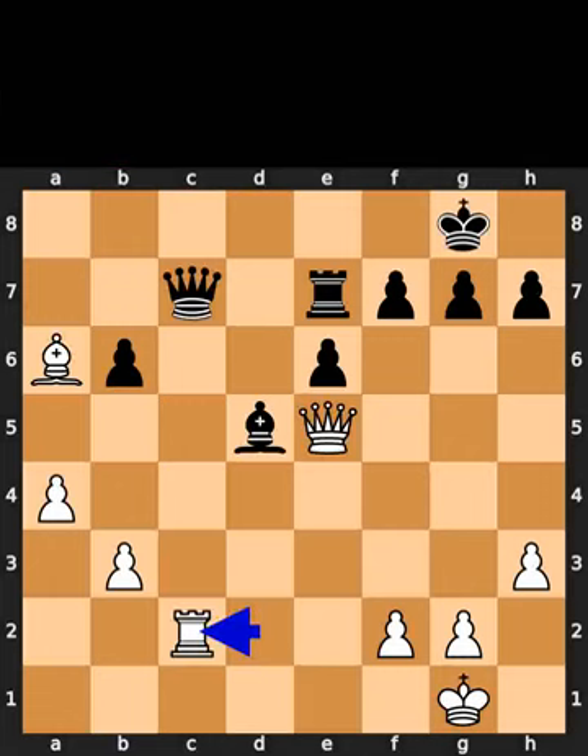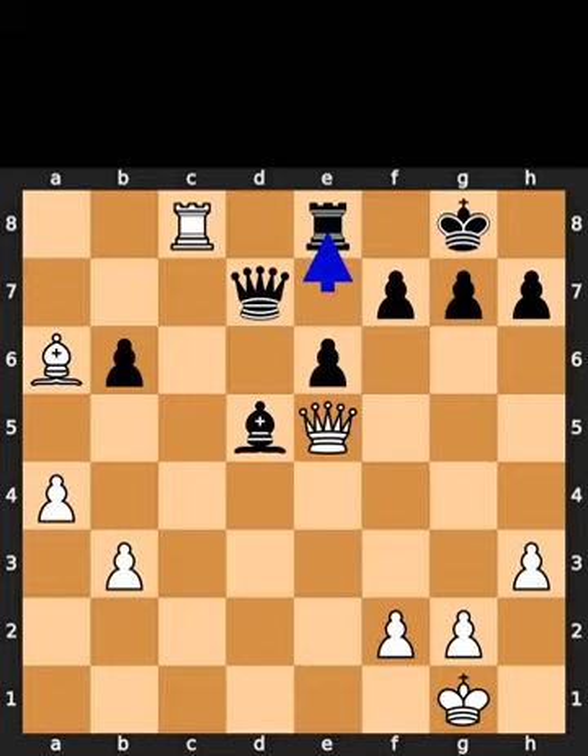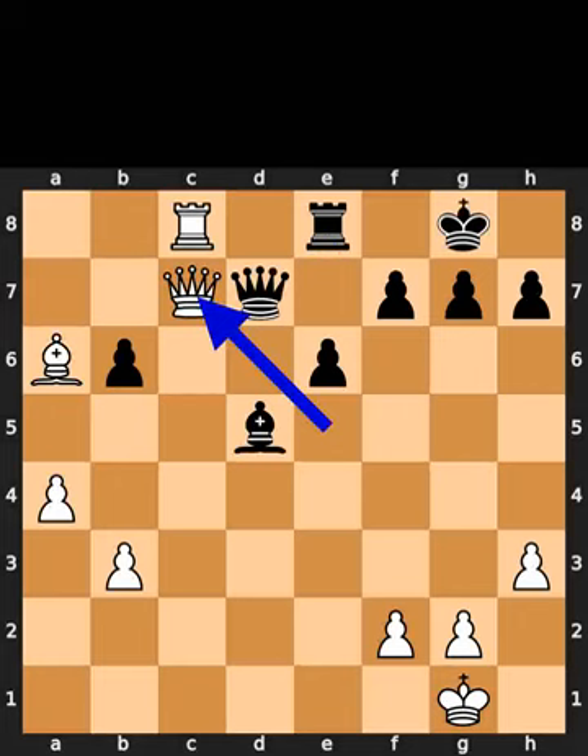White plays rook to c2. Black plays queen to d7. White plays rook to c8. Check. Black plays rook to e8. White plays queen to c7.